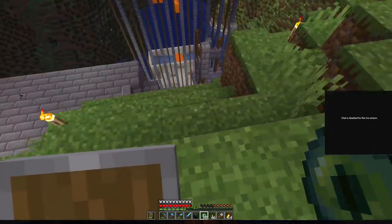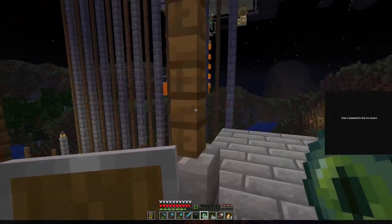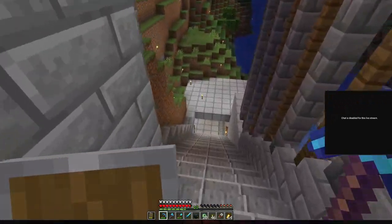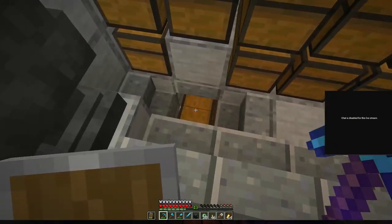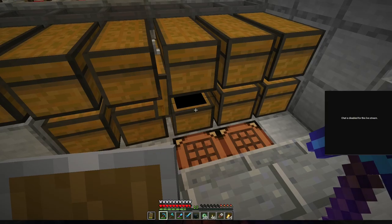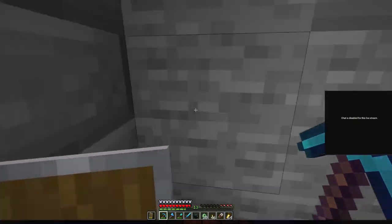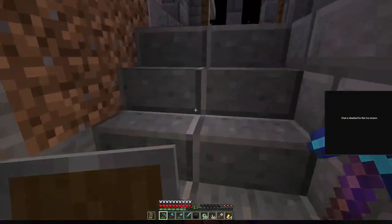I want to introduce you to my iron farm. The big pillars are not important — it's just me fooling around, we don't need them. But down here we've got a very large stone staircase. I've put a lot of anvils and we're getting bone meal created over there, and these are creating iron. The farm is very simple in principle and I'm gonna explain how it works.